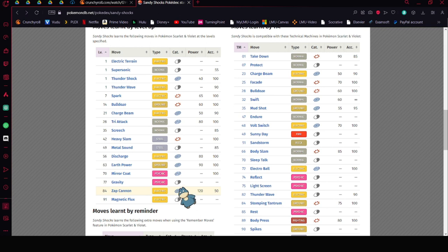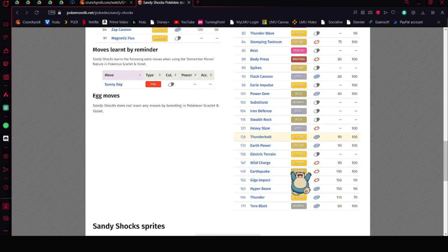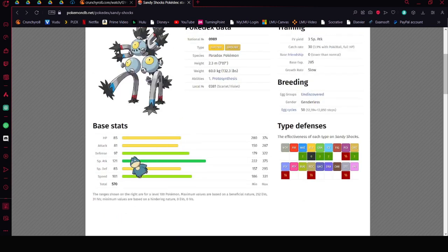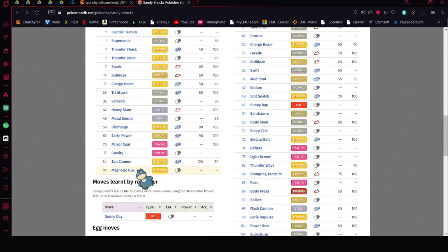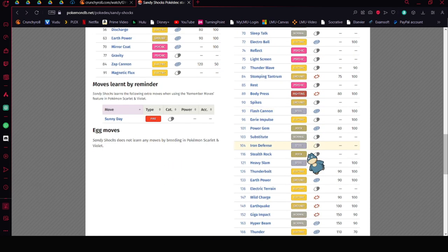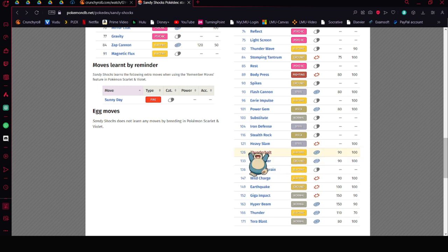You could do Gravity and Rain with Sandy Shocks, which could be really fun. Since Sandy Shocks has high Special Attack, you could run Rain, Zap Cannon, Reflect, and Thunderbolt — since Sandy Shocks does get Reflect, that's even better. So the move set would be Rain Dance, Zap Cannon, Reflect, and Thunderbolt.